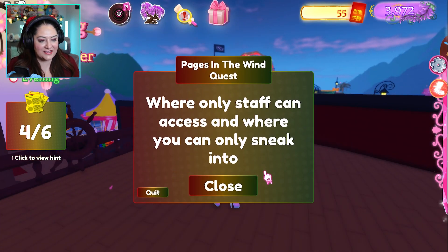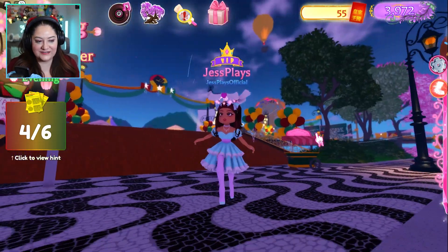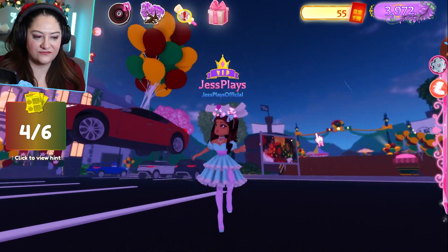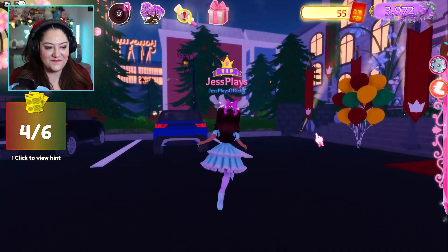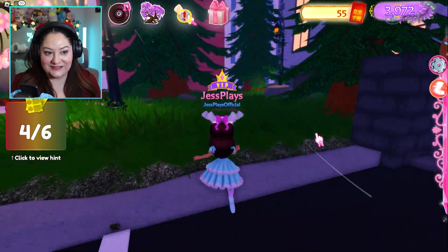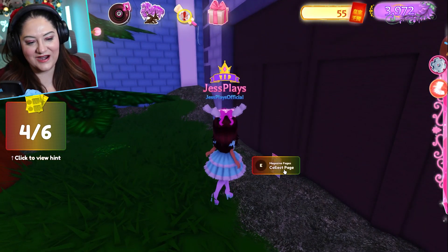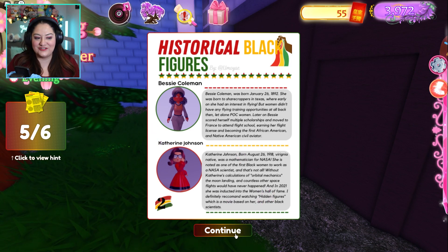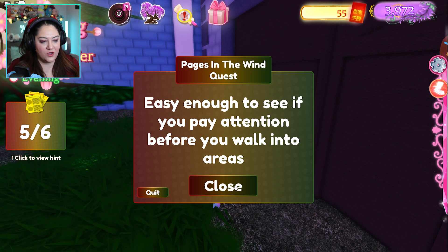Next hint: 'Where only staff can access and where you can only sneak into.' For this one there's a sneaky little door. You want to go toward the Royal Gala building but head to the left, because there's a door that only staff can go into, and right in front of that door there is a page. This page gives you information about Bessie Coleman and Katherine Johnson.